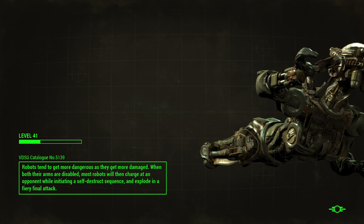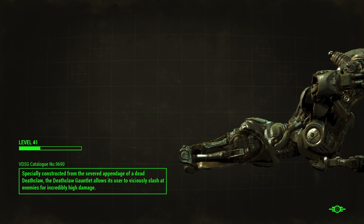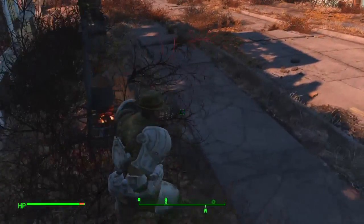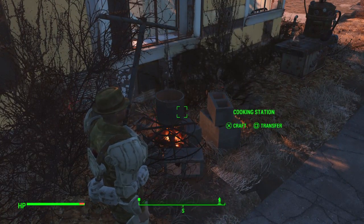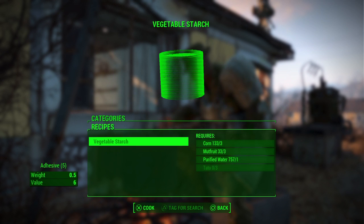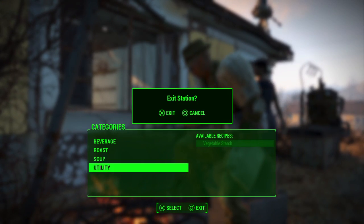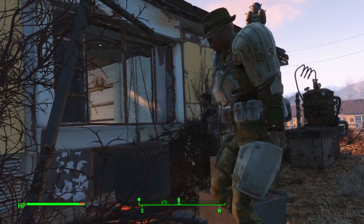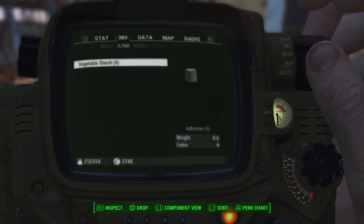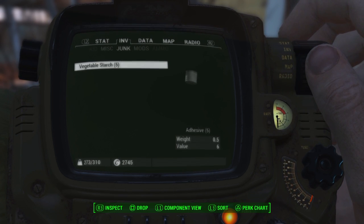Another thing about doing the water supply — you'll need the water to make the adhesive, but water is also a huge source of income. I make a ton of caps off my purified water because it sells so well. Once you've gotten all your supplies together, go to your cooking station and you're going to craft vegetable starch. Each vegetable starch is worth five adhesives, so that is a very easy way to get adhesive if you just get a little farm going.